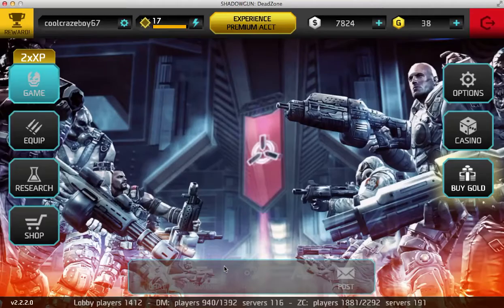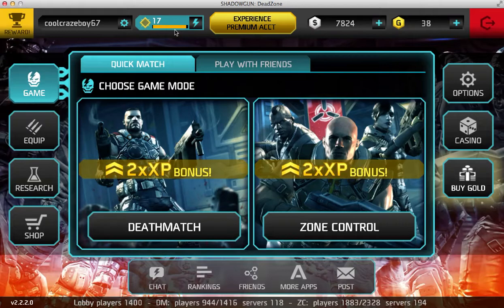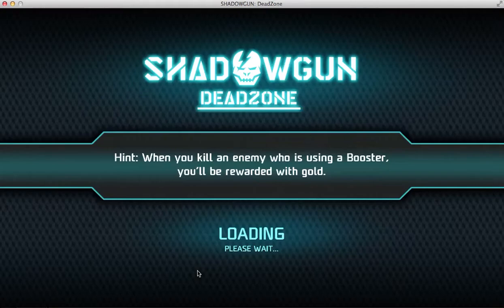So I'm level 17 and I need 1168 XP. The way to get easy money, you have to do the times 2 bonus — when you get that little much XP left, you just start a game. I'm going to do deathmatch.